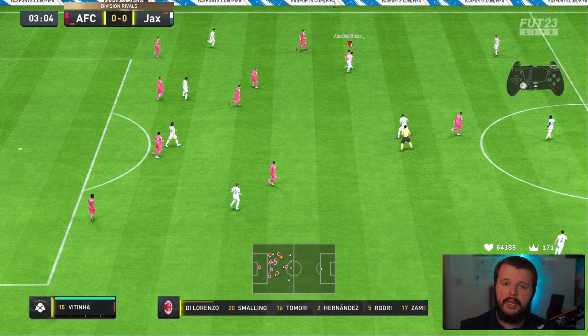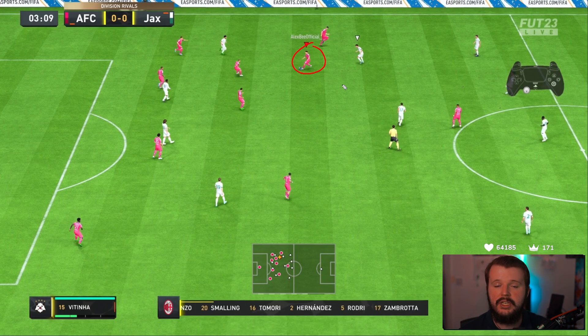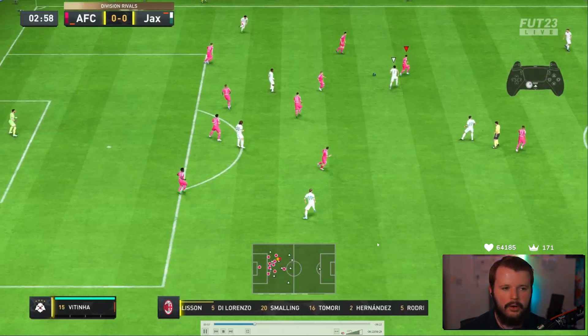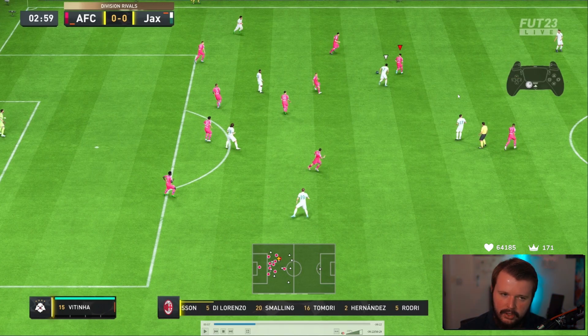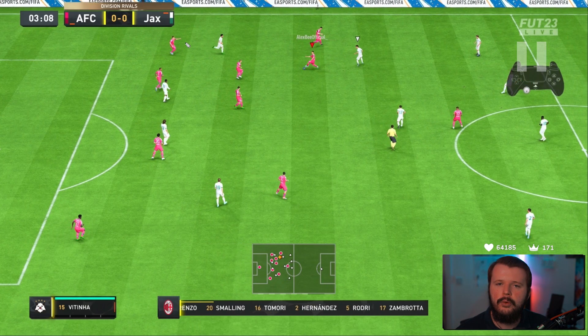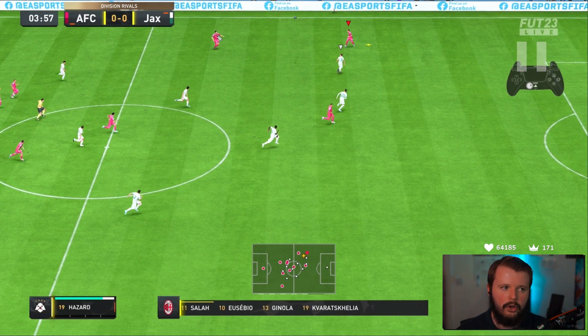One of the ways to get the 4-2-3-1 working well in attack is using your full-back. Although the instruction is 'stay back while attacking,' don't be afraid to send them forward on a run. We turn with Vitinha - our center attacking mid - and trigger our left back by tapping L1 while pointing the left analog stick toward our left back, Hazard. He makes that overlapping run - you can see the arm indicator showing he's going. We recycle back in, see him make that play, then go for the big switch.